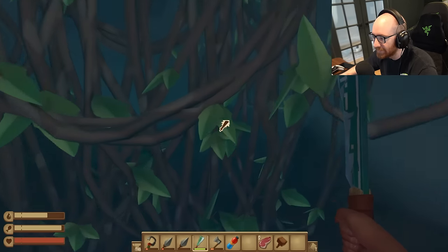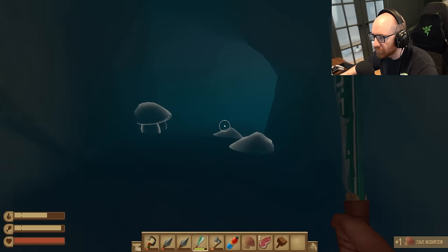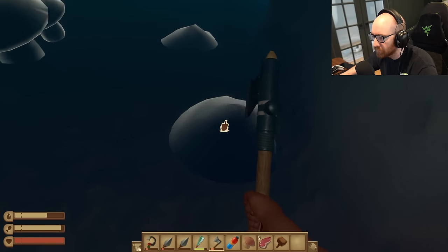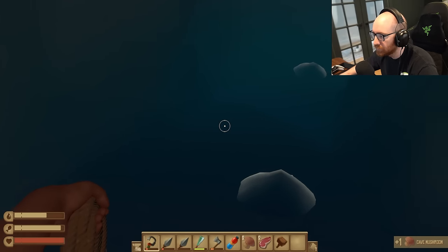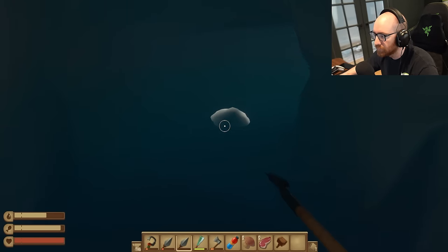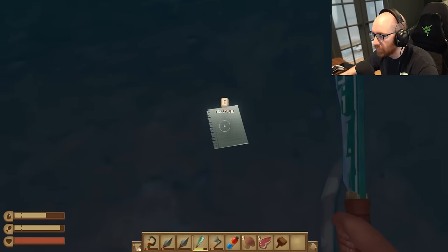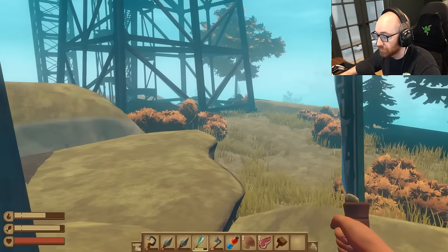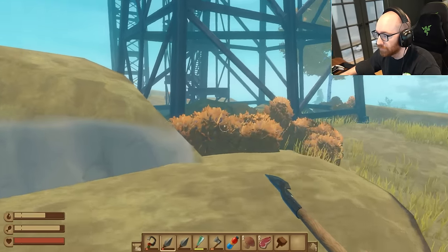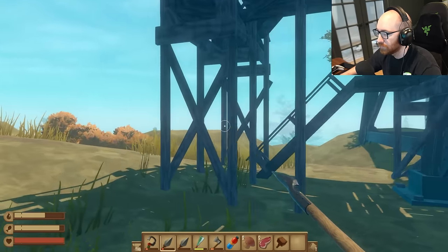Oh shit. What is that? Do I have a shovel? I don't have a shovel, do I? Kind of wish I did, might be rather important. Here's a new note though — 'Papa made his mind up a long time ago. He's going after auntie. Miranda is following, as always.' Oh my god, I'm here! Thank you. This thing had me lost for a few episodes, but now we're good.